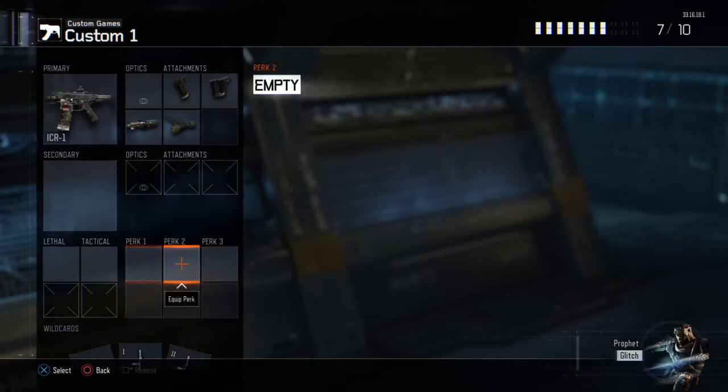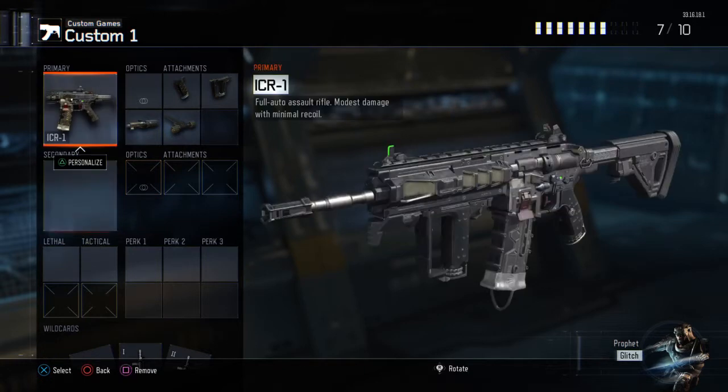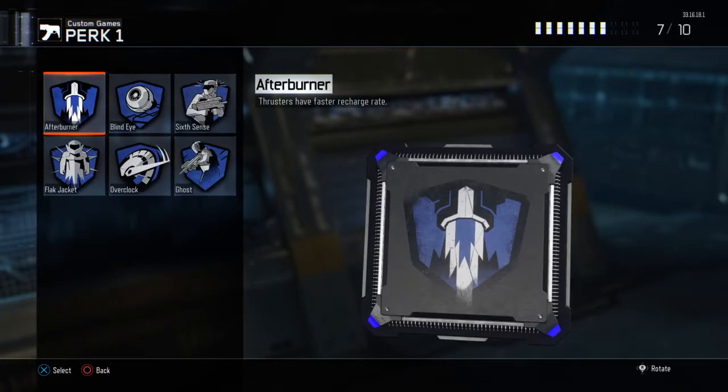Because we need three perks, you will not have a lethal, a tactical, or a secondary — which you don't really need, because this weapon can do everything all on its own.